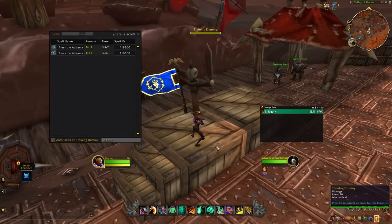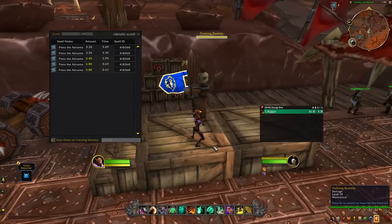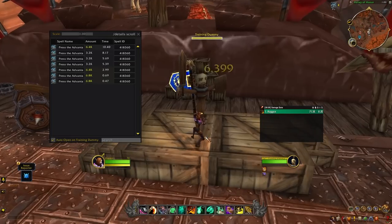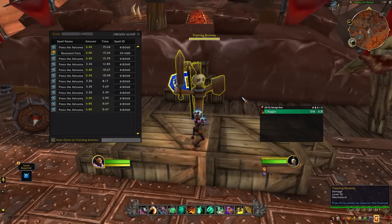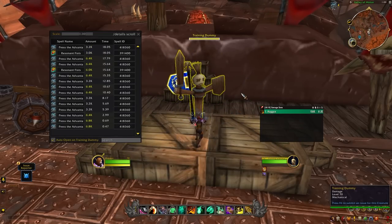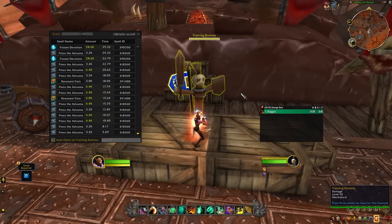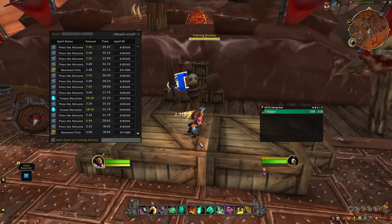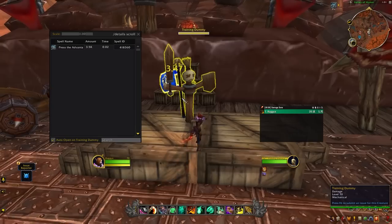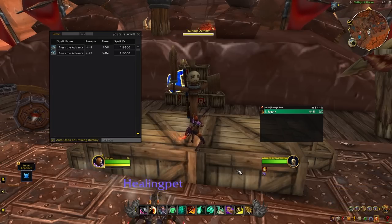First, I wanted to simply test auto attacks and see how the ability compares. Without any damage amps, Press the Advantage is roughly about the same as your auto attacks, though there is a caveat — dual wielding versus wielding just a polearm. Dual wielding is going to be far superior to a polearm since you'll have an increased attack speed with double auto hits. Throughout my testing, I was able to get about 10 stacks over about 12 seconds just autoing. When you factor in rotation and movement, this might be upwards of 15 to 20 seconds. So this is really going to incentivize dual wielding over single wielding.